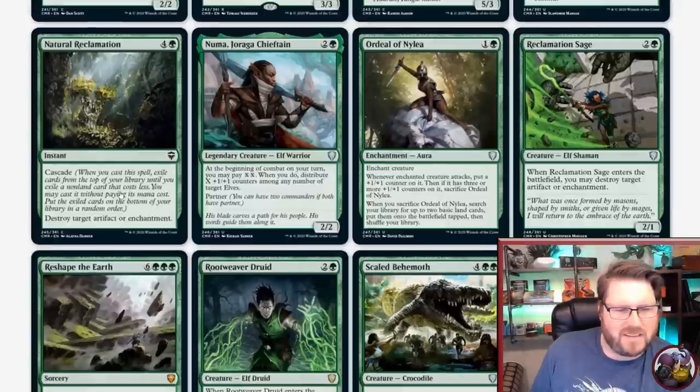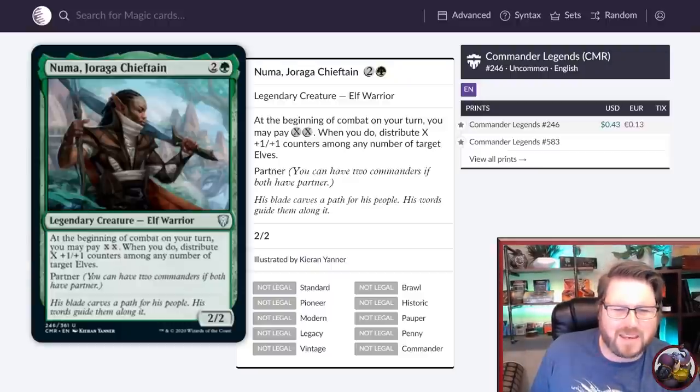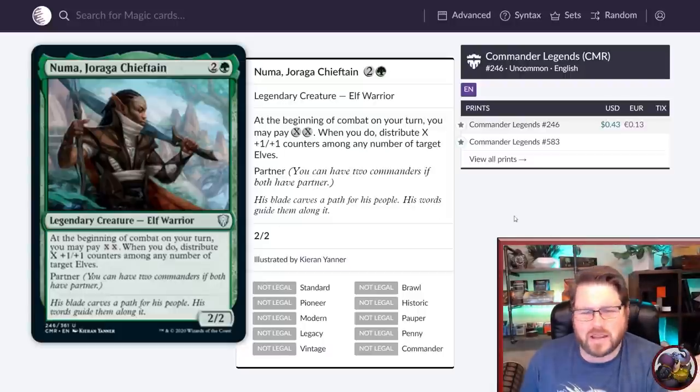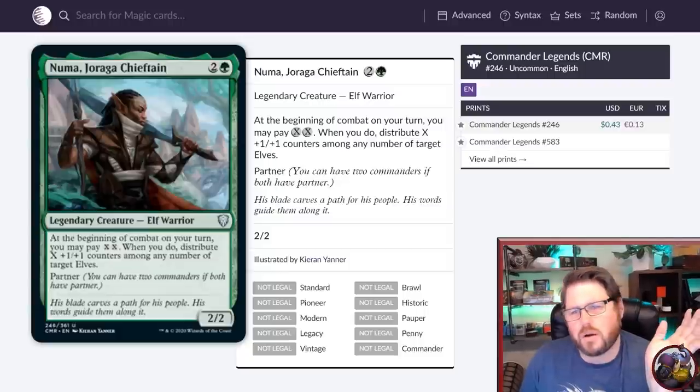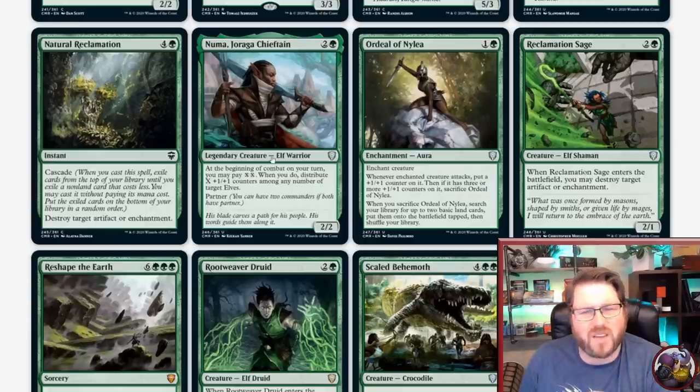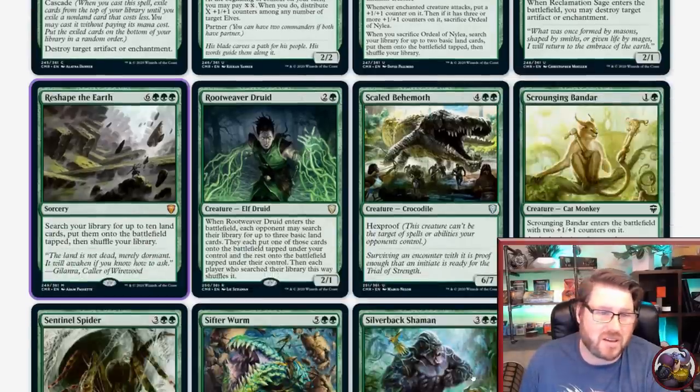Disenchant with Cascade — thumbs up. At the beginning of combat on your turn, you may pay XX. When you do, distribute X plus one +1/+1 counters among any number of target elves. This is very elf-specific. If you are playing an elf deck, sometimes you have the ability to get a ton of mana with Gaia's Cradle and stuff like that, so this might be a good fit. Otherwise it's pretty narrow.